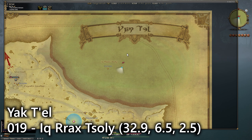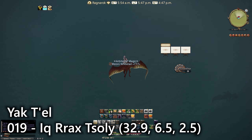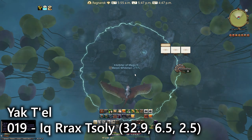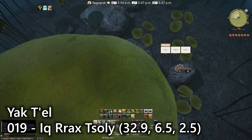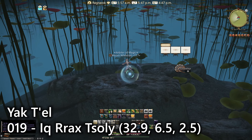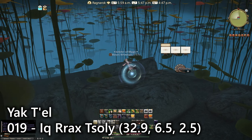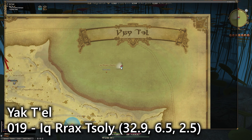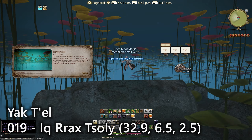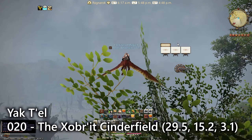For sightseeing log entry number nineteen we're over here at Ikrakhs Soloi, which is the far northeastern section of the map — a giant lake. If you're wondering where it could possibly be, it is of course underwater. This is one of the only underwater sightseeing logs in the expansion. If you go down here you'll find some lilies next to some rocks at this very location — another lookout emote talking about the underwater lilies.